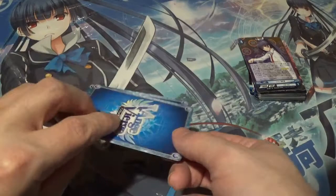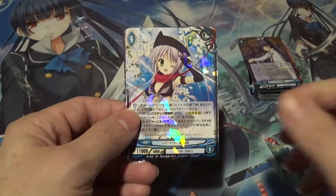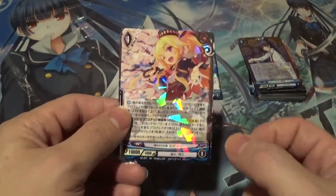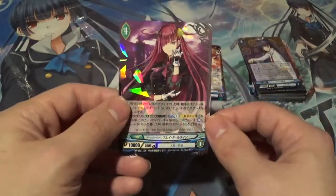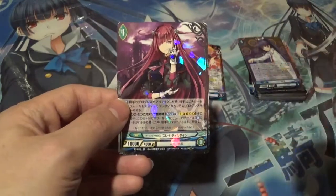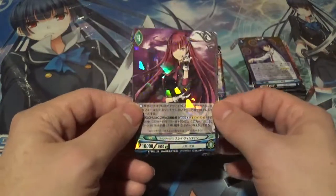Now on to the super rares. First up we have Shinobu regular super rare — I did not have this one so this is a great pull. Up next is Rosalie regular super rare — I had this in the reverse hollow super rare but not the regular one, so this was another great pull. And the final one is Slay. Unfortunately I did have this one, but for green characters I don't mind having duplicates because green is my favorite color from the game — one of my favorite character designs — so having a duplicate is not a problem at all.